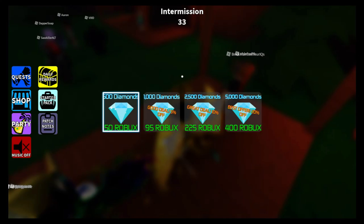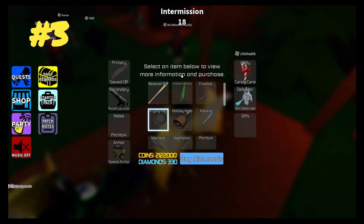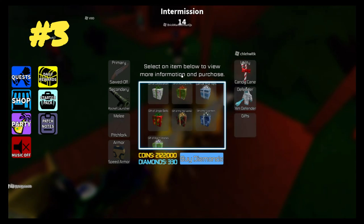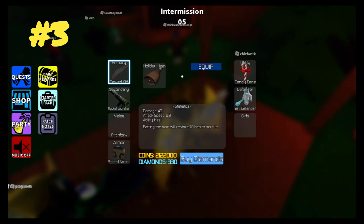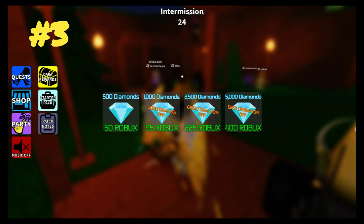Speaking of Robux, coming in at number 3 is the Robux options for purchases. What I really love about Left 4 Survival is that literally every single purchase for diamonds is super cheap — basically 400 Robux at most. The most expensive is 400 Robux, which is basically $5. And with $5 you can get 3,500 diamonds, which is just absolutely insane. Being able to buy every single gun with ease without spending a lot of Robux is just so satisfying.